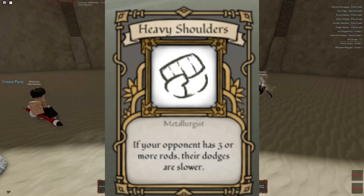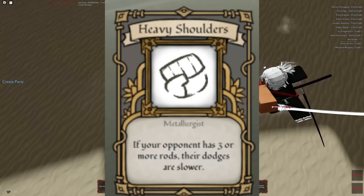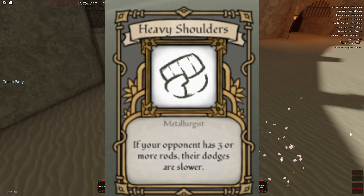Moving on to the content on screen, Iron Sand got a new talent called Heavy Shoulders that slows people's dodges if they have 3 or more rods.